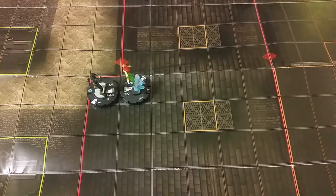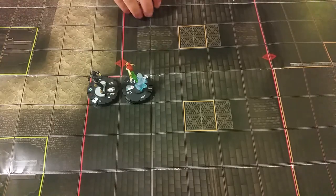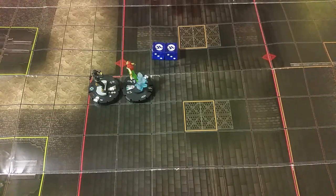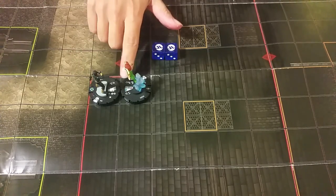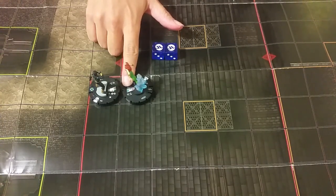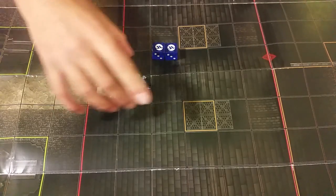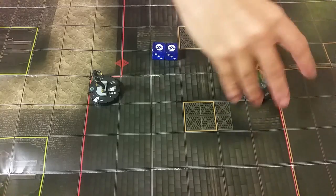Once you have knockback occurring, a character will be knocked back away from their attacker in a direct line. So here we have Cyclops — he has hit Mira. She's going to go back a number of squares equal to the amount of damage taken. He's dealing four, she has no reducers, so she's going to move back one, two, three, four.